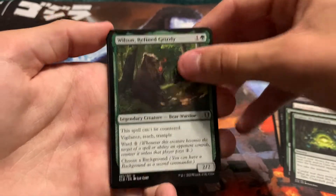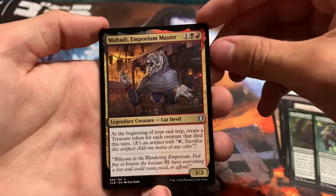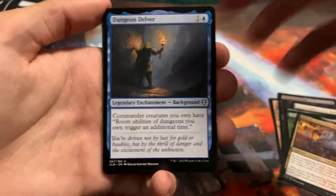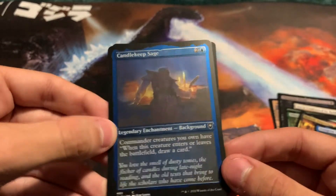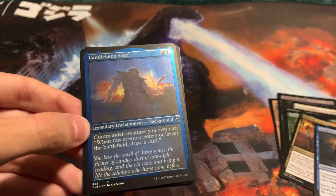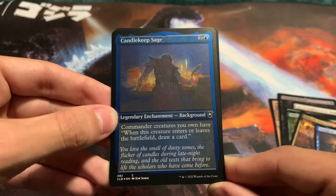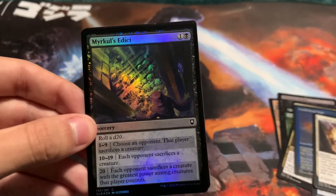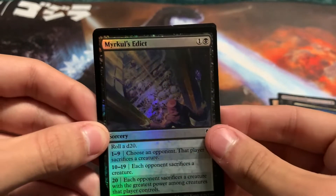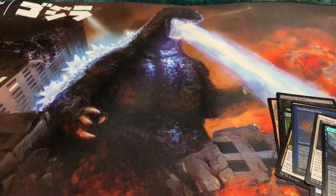Wilson Refined Grizzly. Hardy Outlander. Mahadi Emporium Master. Dungeon Delver — I really hope I'm pronouncing these right. Do you get one of these every pack? These are awesome. Are these just the backgrounds? Because I've only gotten the background so far. Commander creatures you control have — when this creature enters or leaves the battlefield, draw a card. Sculpted Sunburst. Miracles Etiquette. And a Boar Token.